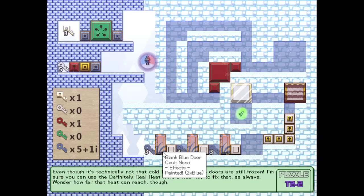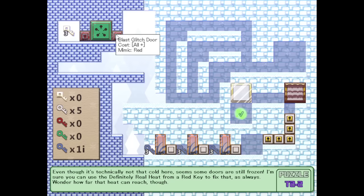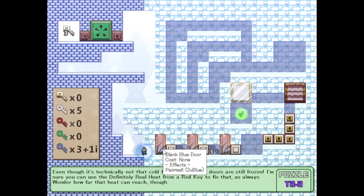Why did they change the red key to be maroon? This is a glitch door that costs all of the keys that you last used — so in this case, I last opened a red door, so this door is red. These are painted, requiring three blues to break the painting. The painted means it can't be interacted with until you break the painted effect. We're already stuck. I don't even know how to get past this stuff. So we got three master keys — we just use the master key to break the blank door.